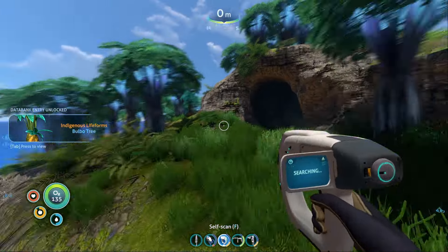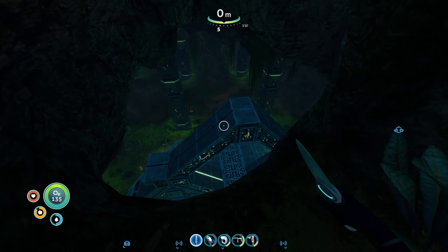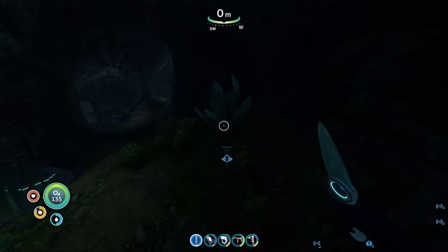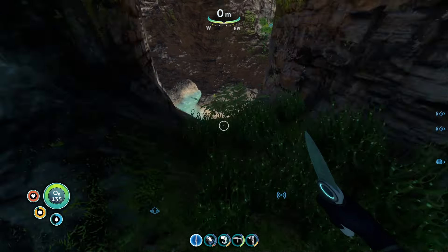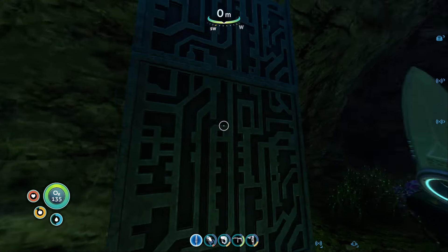Alright, we got all that scanned. Let's keep going. We found a cave here. What is in here? Whoa. Well that doesn't look like a human made, does it? Let's try to continue down here and see if we can get closer to this thing. Interesting. Very weird.